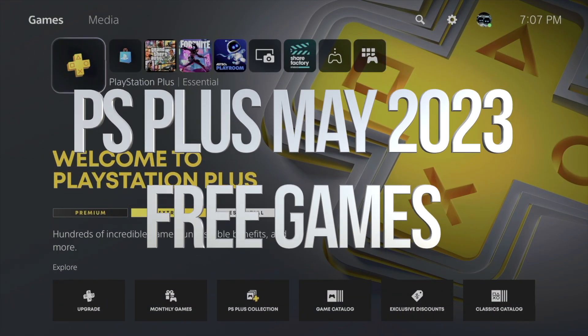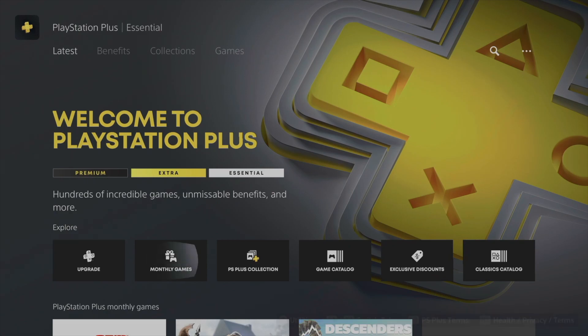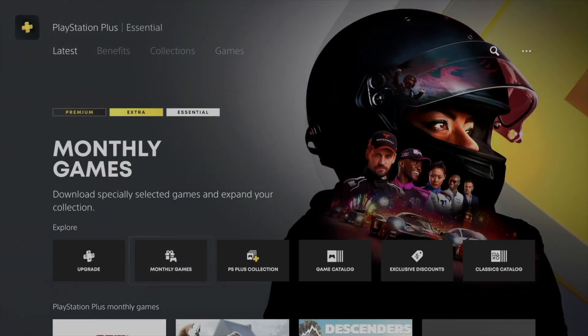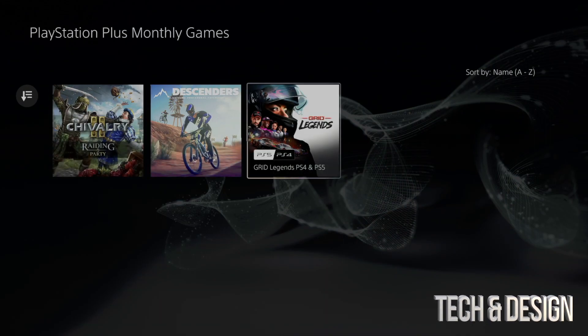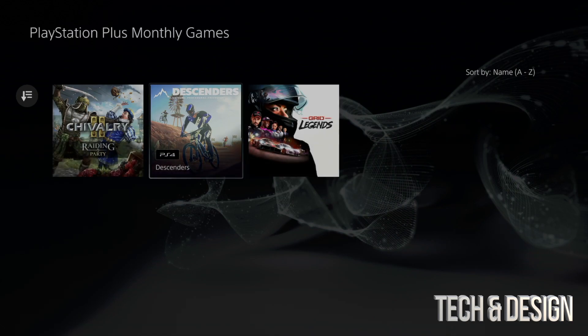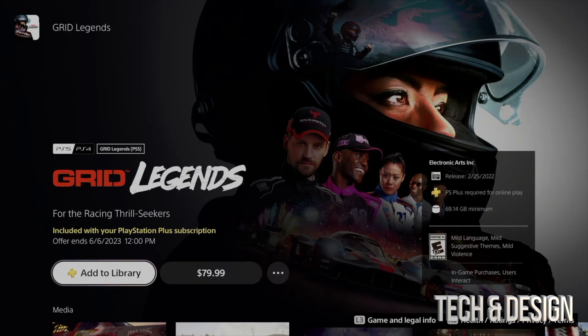In today's video I'm taking a look at your PS Plus membership — the standard essentials one. Go down to it and you'll see 'Monthly Games.' From that option you're going to see three games that are free for this month. That means you can only download them or add them to your library right now. After this month we're going to get a fresh new batch of free games.